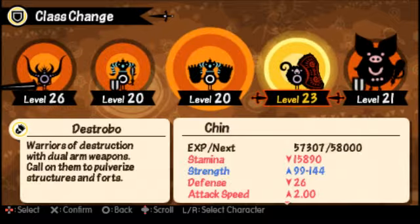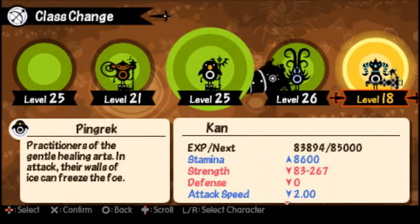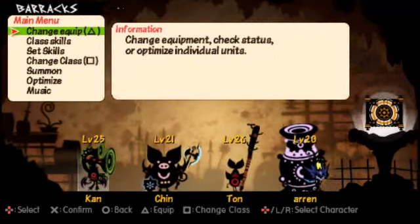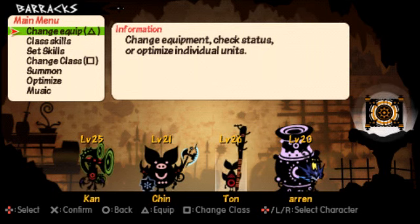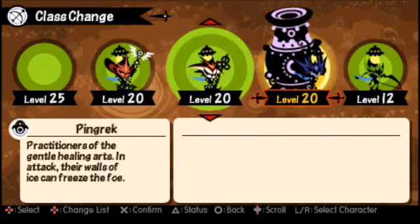At the beginning you choose your people to command — pretty simple. This is the archer guy and he can only do archer classes. This is your warrior and he can only do shield classes. This is your spear man and you can choose spear classes. And this is your hero — he can be any class.